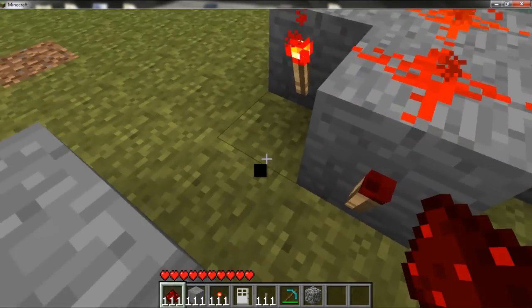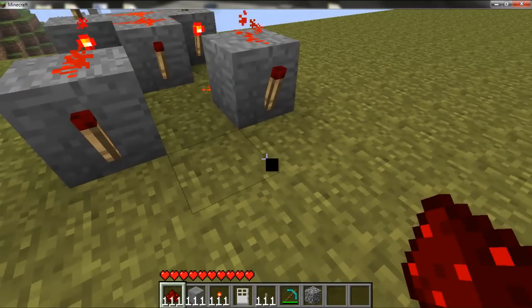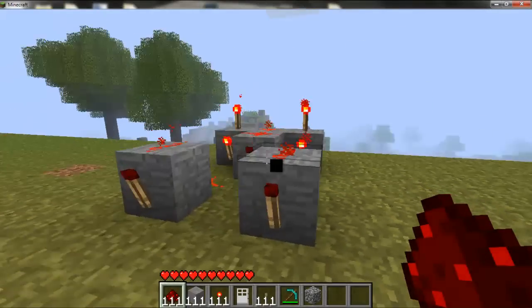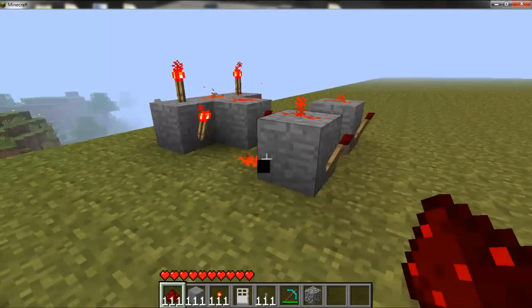Take out some redstone and connect this like that. And then put it on top and these torches should go out. So now that's to show what you have. You can catch up right here — torches like that, connect them on top like that, and then switches at the back.